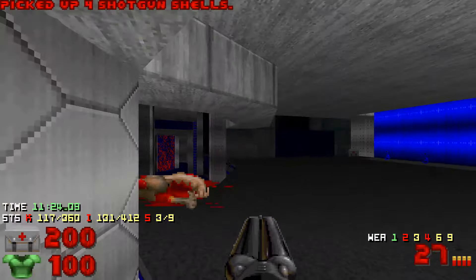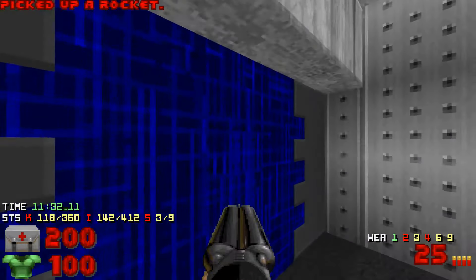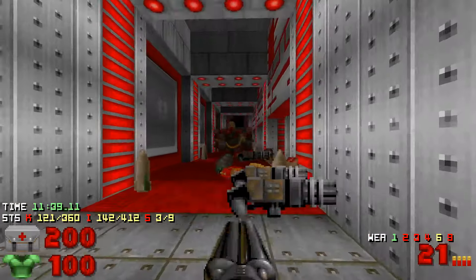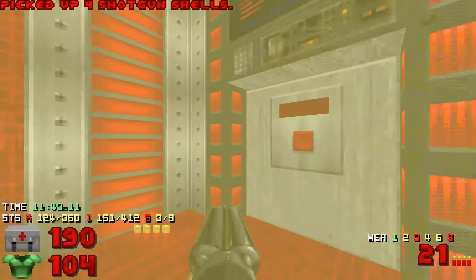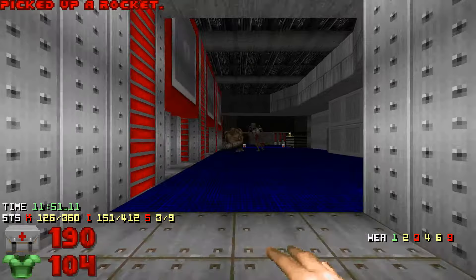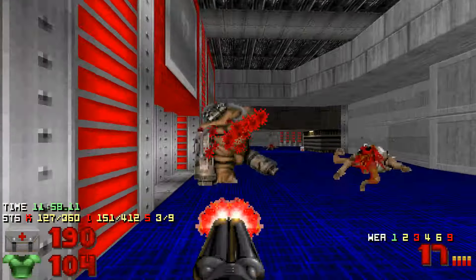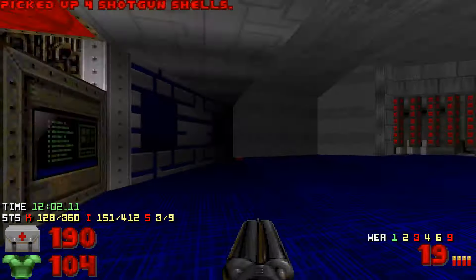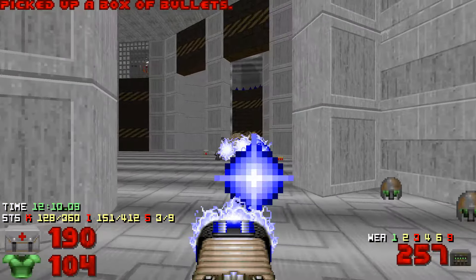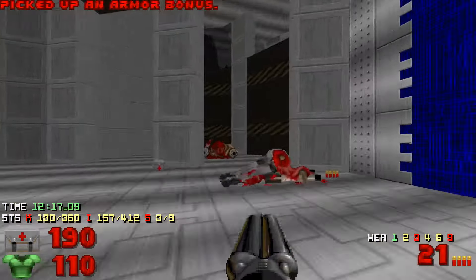Drop down here again, take this step of the effect, this side. There will be a pain elemental later after this wall. Here, what I do is kill all these chaingunners first — oh, it's infighting with a revenant. There should be one more revenant. Thank you for helping me. Pick up all these things, then we are going down here — I'd like to use the plasma rifle to deal with this thing and that thing, then we can get a rocket launcher.